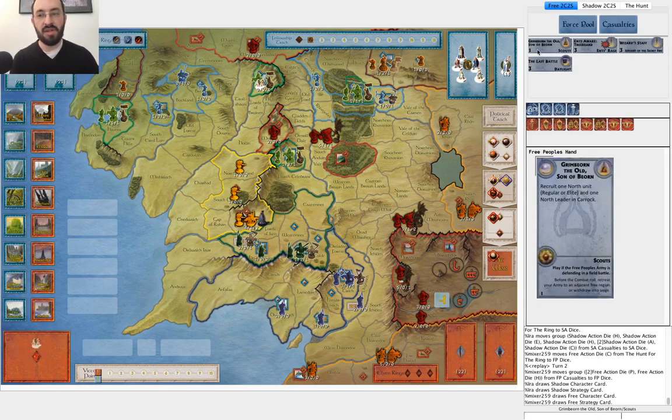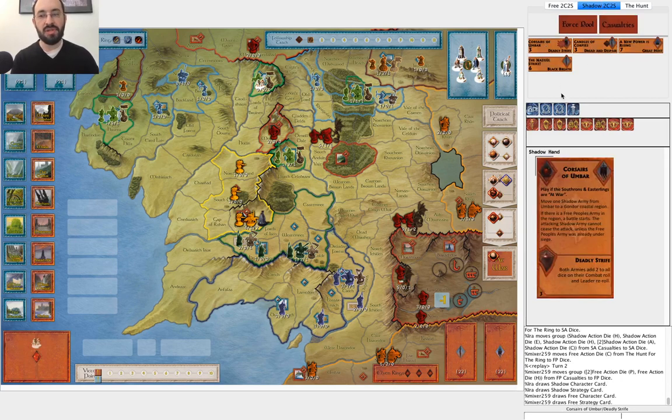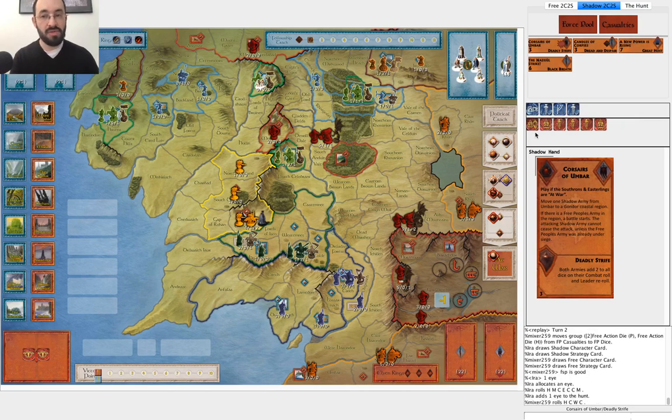Next turn: he draws into Scouts, which is always nice to have early. I drew Corsairs of Umbar — that's great. I'm most likely going to be able to take out Dol Amroth before he reinforces it if I draw an early Corsair. I have some powerful things here. These are great rolls — I'm getting the musters I need, army movements, and he's getting Will of the West and some Fellowship movement.